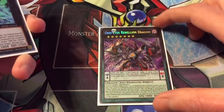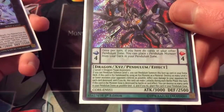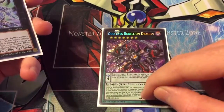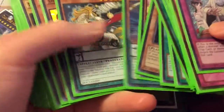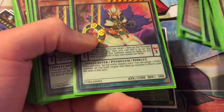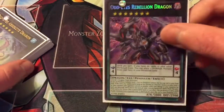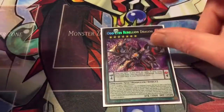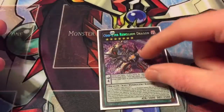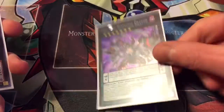On to the extra deck — one Odd Eyes Rebellion Dragon. You don't really need to use its effect unless you overlay your Xyz first. If you use that Xyz's effect on turn one for your level seven Xyz, then you can make this guy do some pretty great stuff — he blows up things, allows additional attacks, and all kinds of great stuff — but it rarely ever happens.